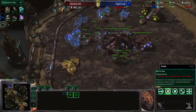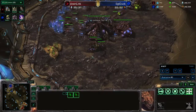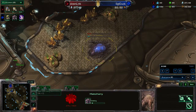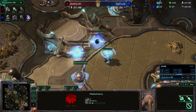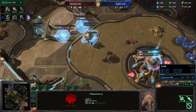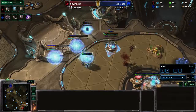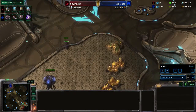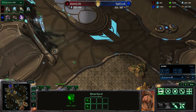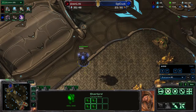There are some zerglings sitting here — hopefully he'll catch on to that. He is heavily supply blocked though; he doesn't even have an overlord on the way. He does take his first base at the gold. He runs up here and... don't lose those lings. He's gonna lose the lings — oh, this one actually got up. Ventral Sacks is done. Unfortunately he lost all of his zerglings except for the ones being rallied across. Maybe that's how good players get rid of their supply blocks — they just have their units get killed.